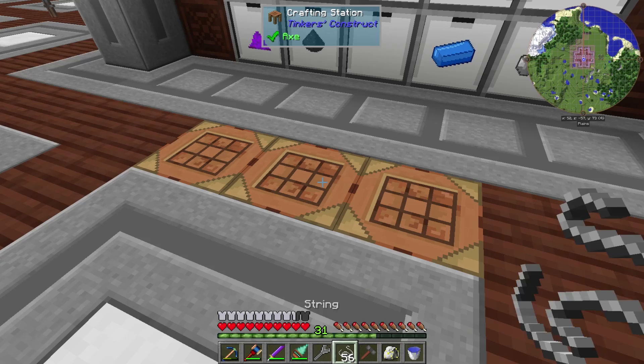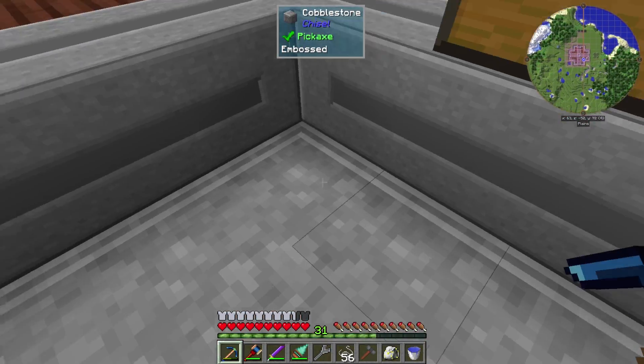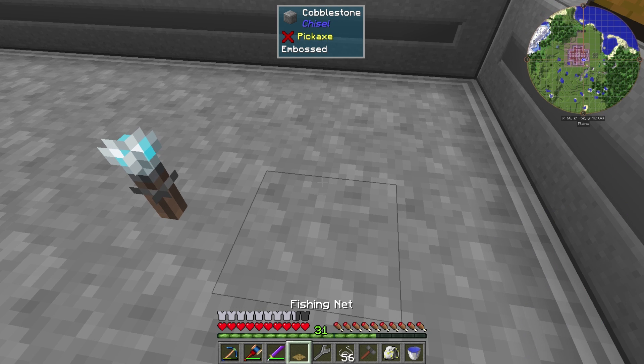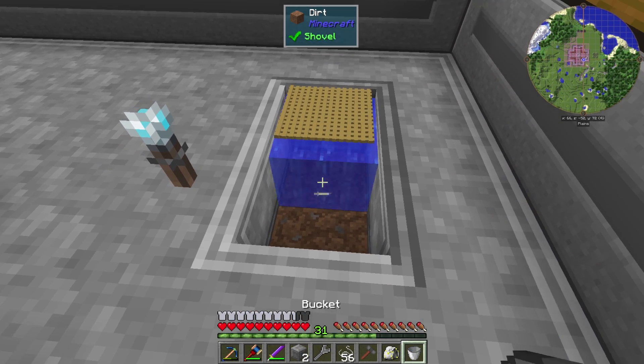We've got a fishing net, and this is going to handle all of our fish we need for whenever we want to make a powered palace. Because I never want to have to fish again. So let's throw that there, break that, break that — I'm going to throw a bucket of water.